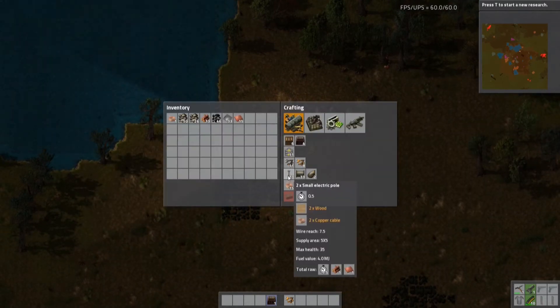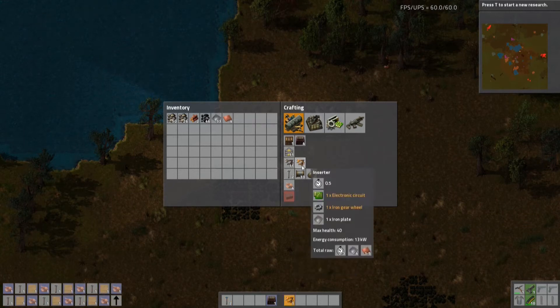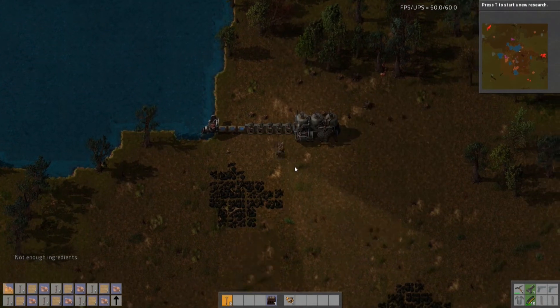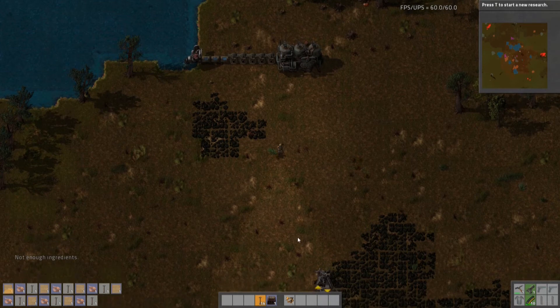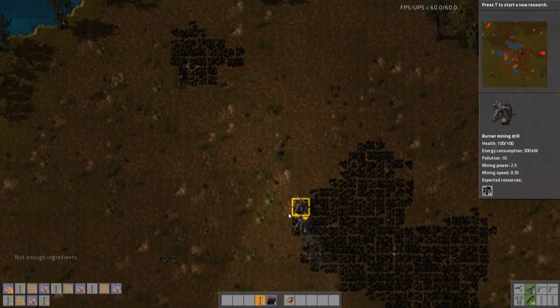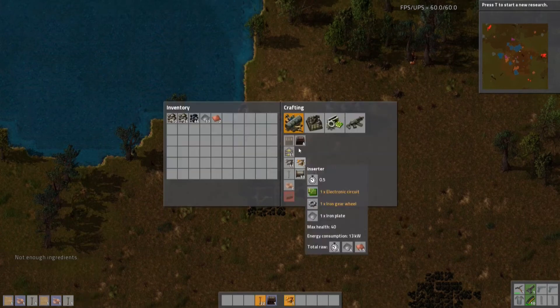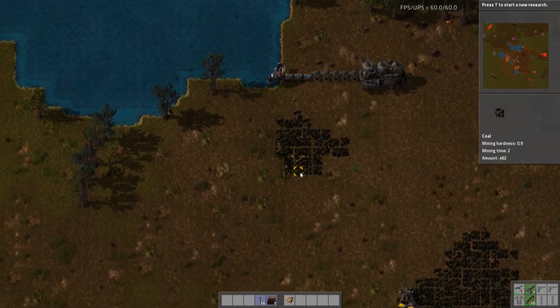We're going to feed this boiler coal and it's going to start heating the water up. It's saying it's not connected to any power lines, so I need to make some. I can create small electric poles with just copper plate and wood — that's why I'm saving up that little bit of wood I cut down. I'll craft these and daisy chain them down. I'm going to automate this coal and make an electric mining drill so I don't have to feed it coal manually, which means I need more copper plates.